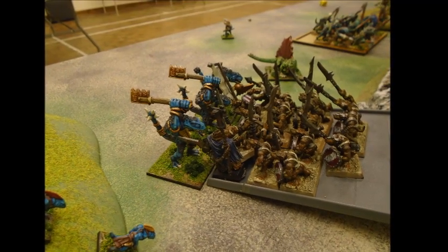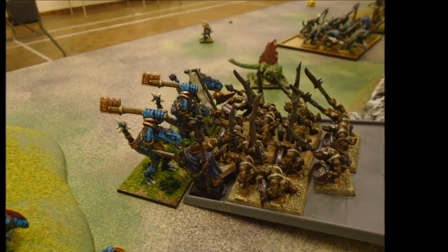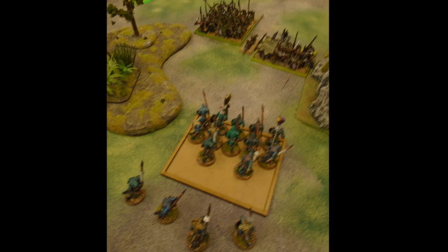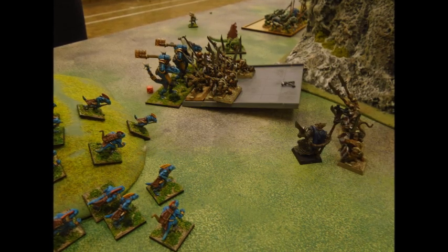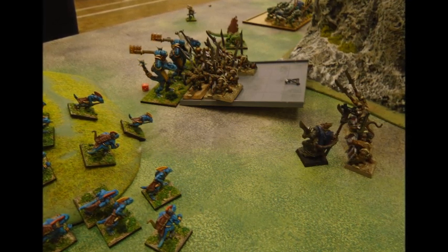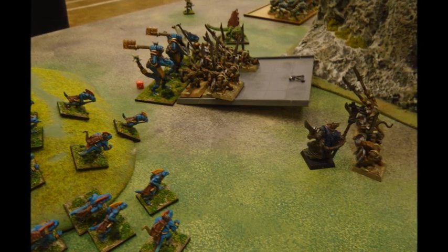In the following turn they decide enough is enough and charge in. I don't mind this — they haven't got many attacks and can't use spears in the first round of combat. The only one I'm worried about is the boss, who whiffs anyway. In the combat I put one Kroxigor on the chieftain and managed to brain him, then the others attacked the unit and killed four more. So that's a chieftain and four rats from nine attacks — chuffed with that. They got two wounds through so I didn't quite lose a Kroxigor.